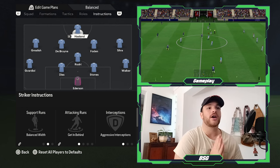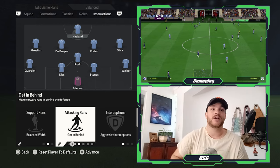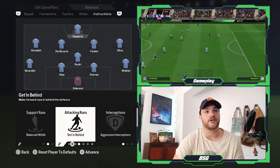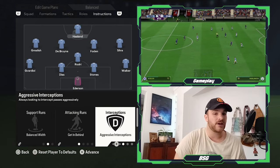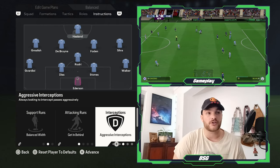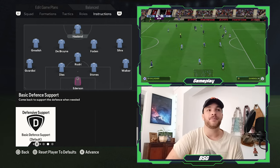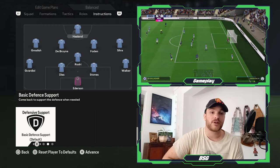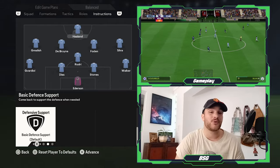Further forward to Erling Haaland — set to balanced width and get in behind. We have seen countless times his ability to arc runs from central areas out wide and then in behind to exploit the defense. Interceptions are set to aggressive, getting close to opposition center backs and closing down the goalkeeper to force errors. Defensive support is set to basic — he doesn't always drop deeper, but if required, he can slot into the defensive shape and cut out passing lanes.